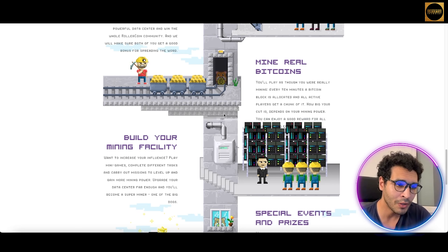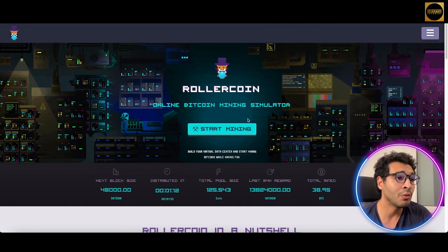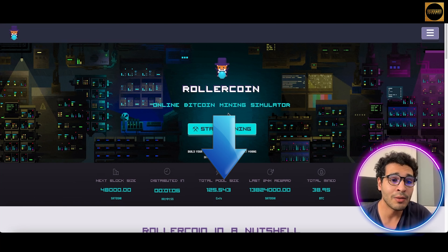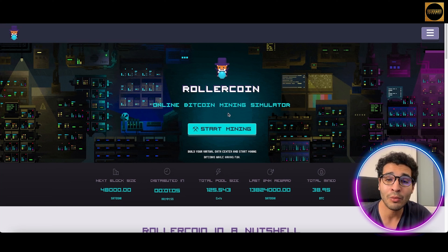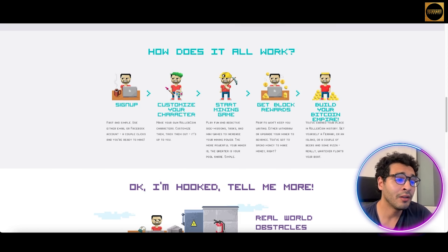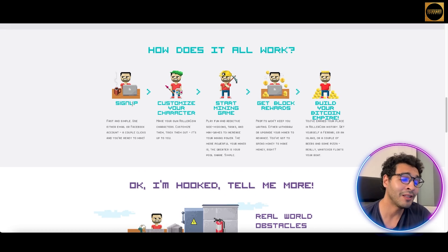Let's assume you're hooked — here are the real-world obstacles. You'll have to deal with some real stuff like following cryptocurrency rates, calculating which coin is more profitable to mine, and charging your mining machines. That might slow you down, but it doesn't mean you have to stop altogether. You can also bring friends and compete with them, earn rewards, and get bonuses for spreading the word.